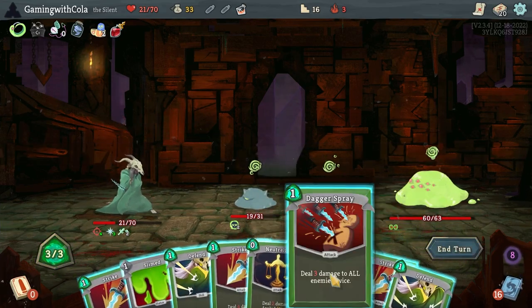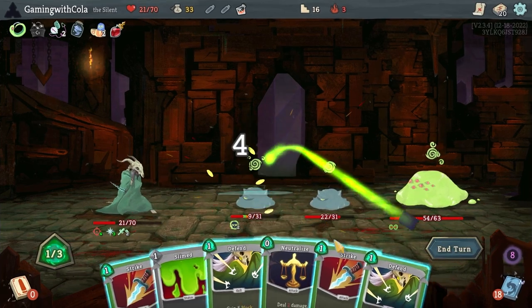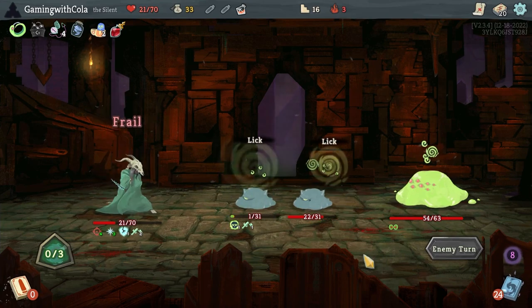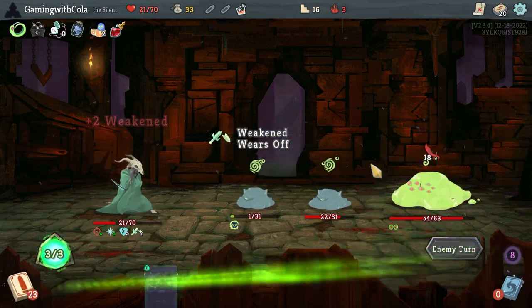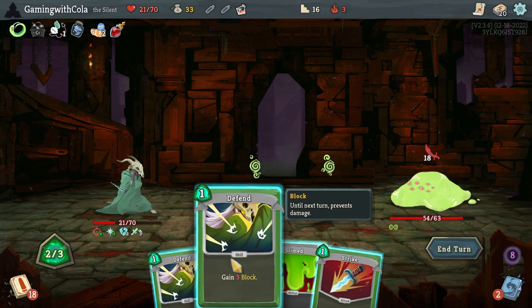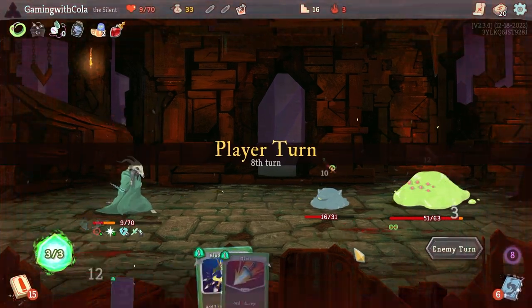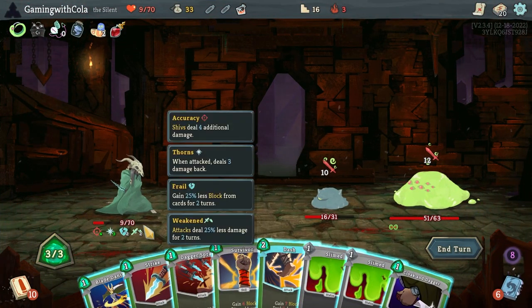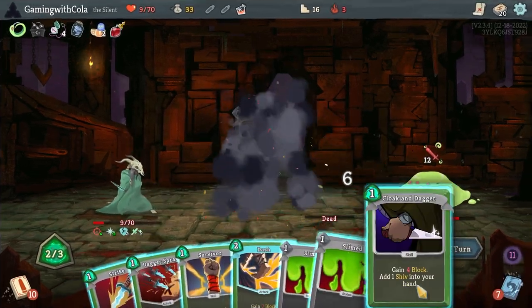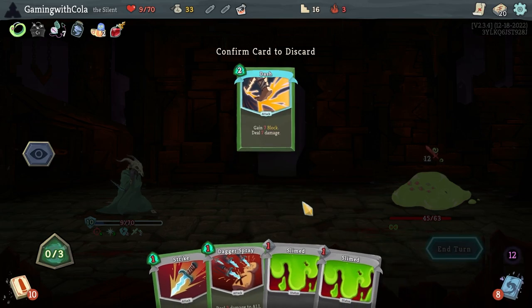We're going to go Dagger Spray, attack, attack, attack, Neutralize — end turn. They're licking me a lot. We're going to go this one, get rid of the Defend, then Defend, Defend — end turn. Then Blade Dance with one, two, three, and a Cloak and Dagger — then that one, get rid of our Dash — end turn.